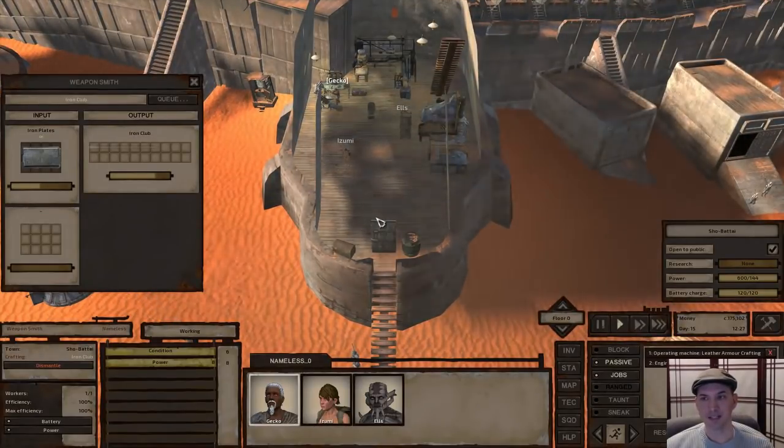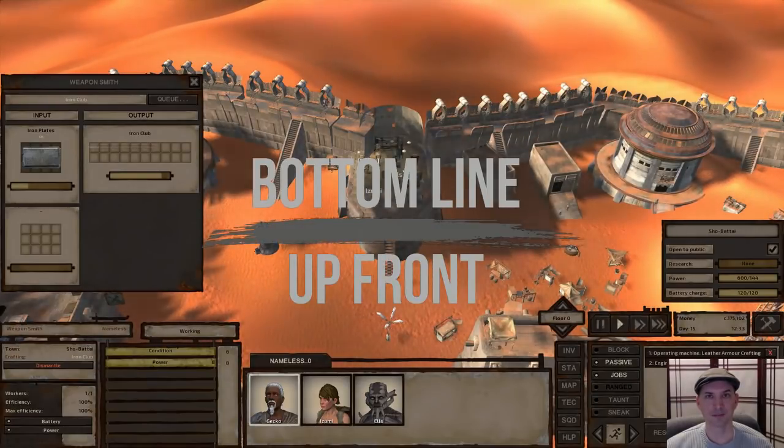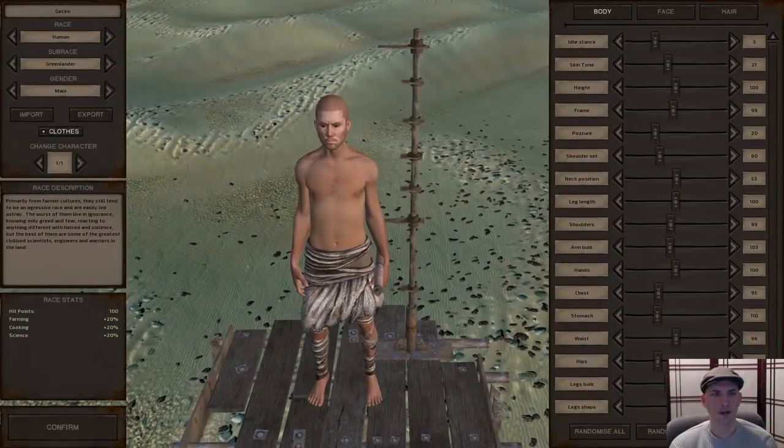If you'd like to see in more detail, or a little more slowly, how we got to this point, just stay tuned. I'm going to go through all this step by step, skipping over the most boring parts right after the cut. We're going to do a wanderer start because, according to the description, that's how the game is intended to be played. You can do other starts with this strategy and it will work just fine.